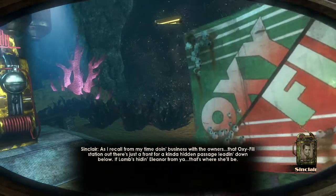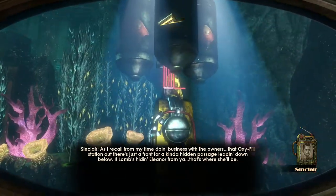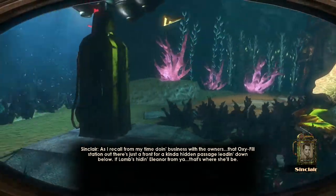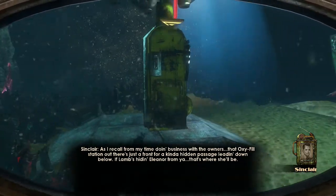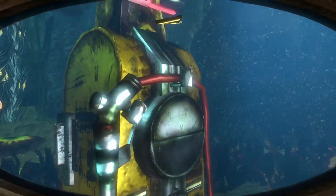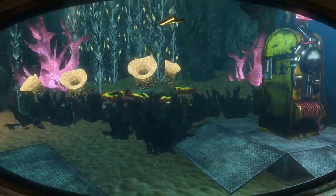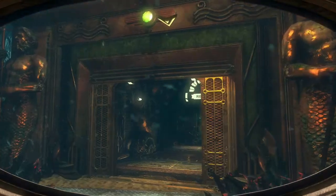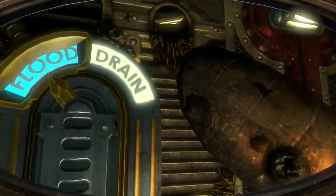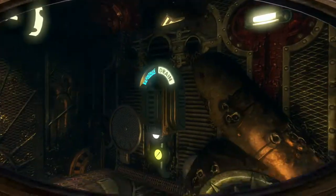Sinclair says: 'As I recall from my time doing business with the owners, that oxyfill station out there is just a front for a hidden passage leading down below. If Lamb's hiding Eleanor from you, that's where she'll be.' So this oxyfill station — it's oxygen, not drill fuel — is actually a hidden front for the secret laboratory. The place where Eleanor is hidden is underneath that oxy station, but right now we need to go in here.